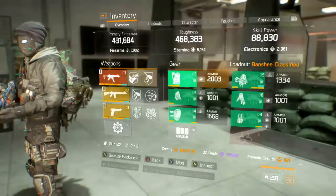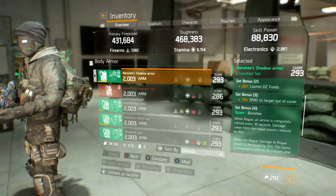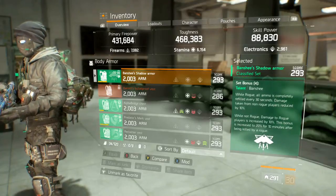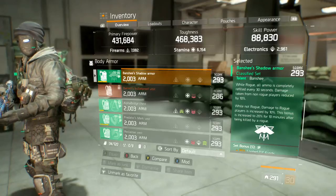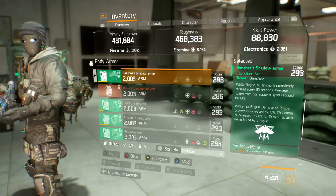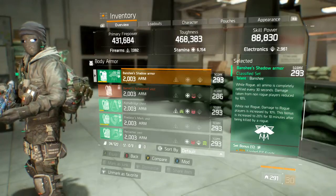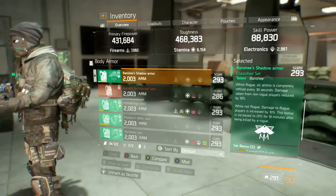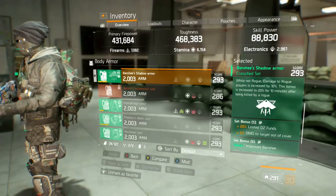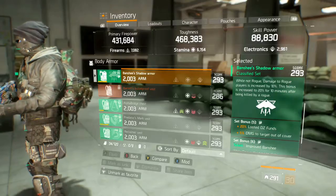For new and returning players, let me go over the Banshee set bonuses. Set bonus 2 gives 20% looted DZ funds. Set bonus 3 gives 10% damage out of cover. Set bonus 4 gives the Banshee talent: while rogue, all ammo is refilled every 30 seconds and damage taken from non-rogue players is reduced by 10%. While not rogue, damage to rogues is increased by 10%, and this bonus increases to 20% for 10 minutes after you are killed by a rogue.